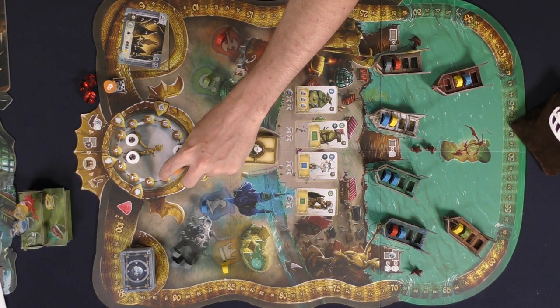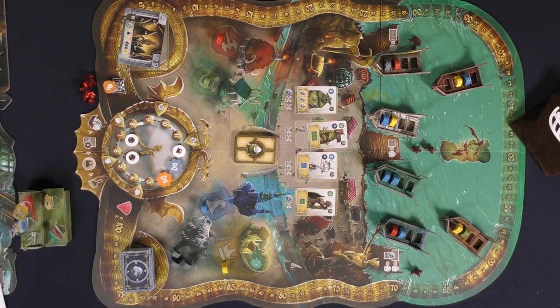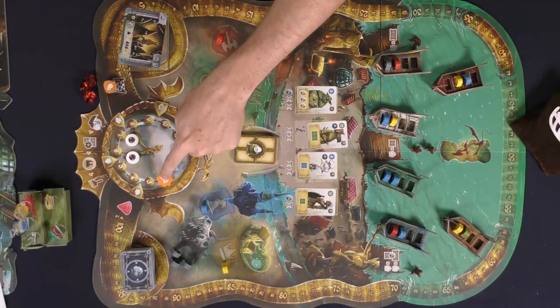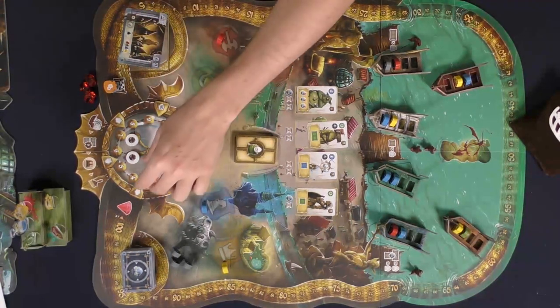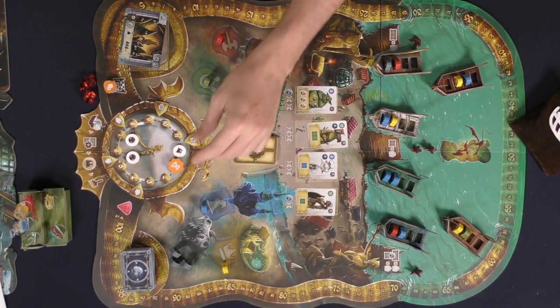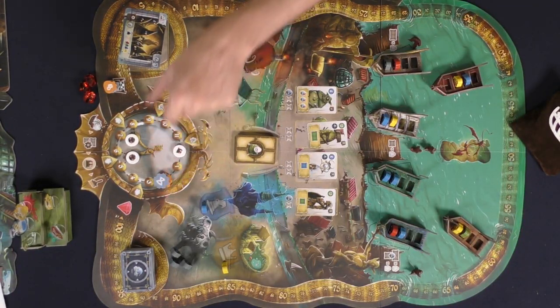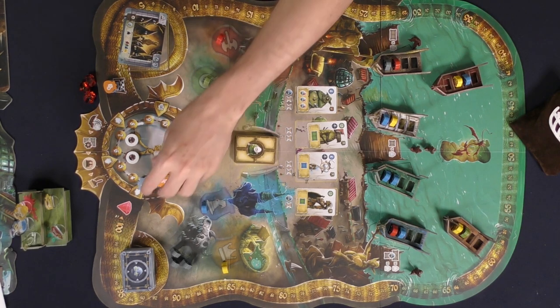Whoever is in the topmost position — farthest to the left — goes first. So in this instance it's orange, then blue, then blue again, back to orange. That's how turn order functions on the rondelle.